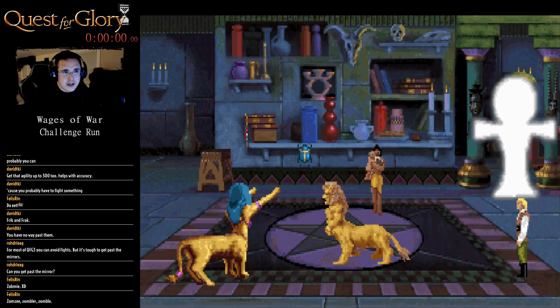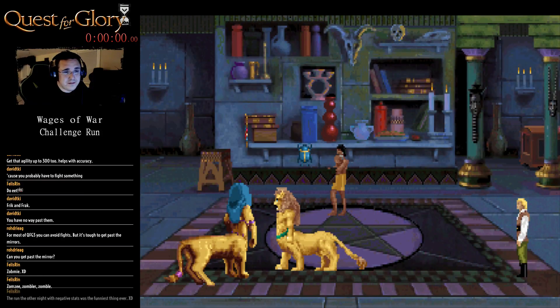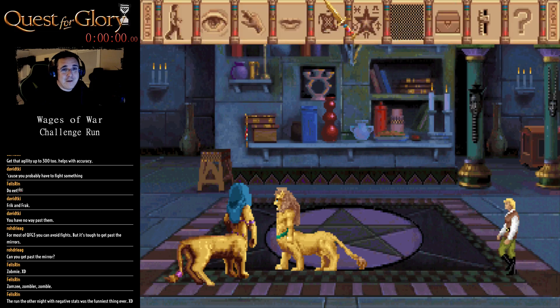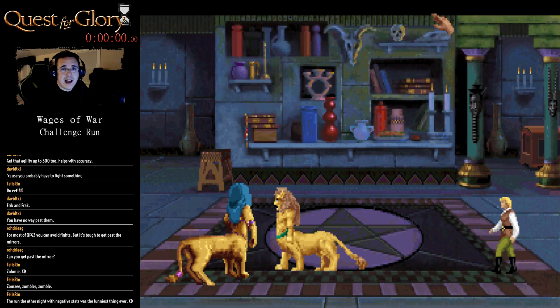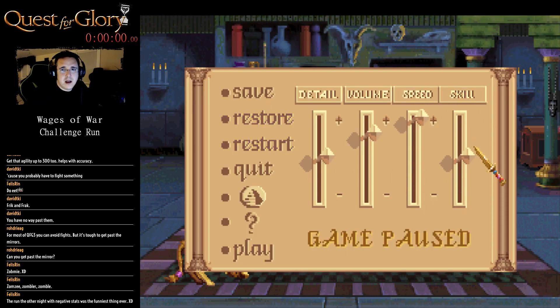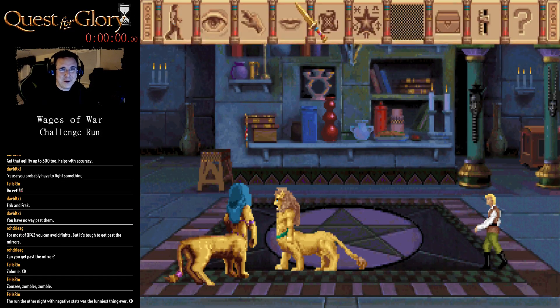I think the only way I'm going to get past this first part is... the negative stat run was just wild, the fact that it would even do anything. I can't run — I know this from previous games — but I'm going to try anyway because it's funny. Our first safety save is right in this first room. I've taken one step.